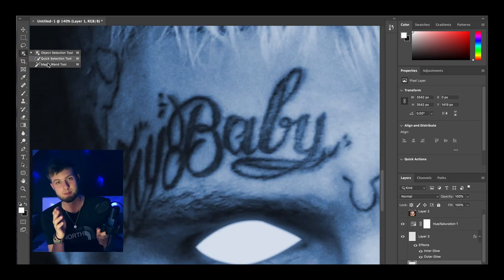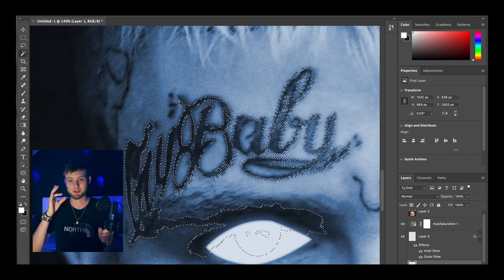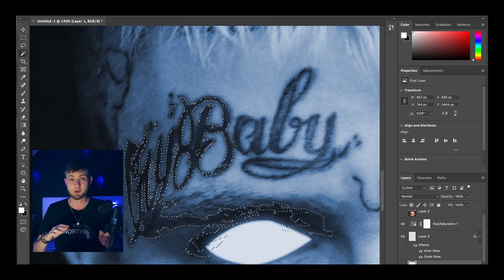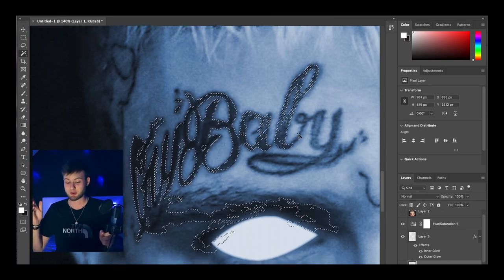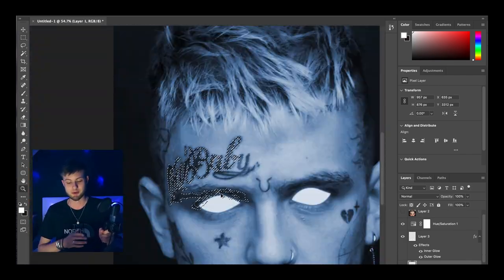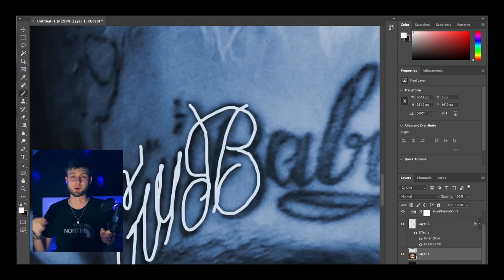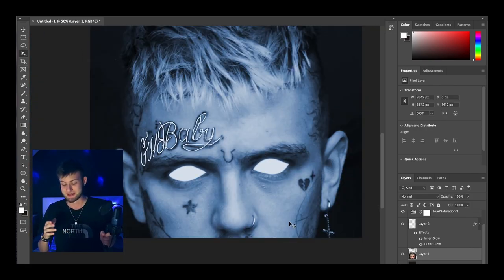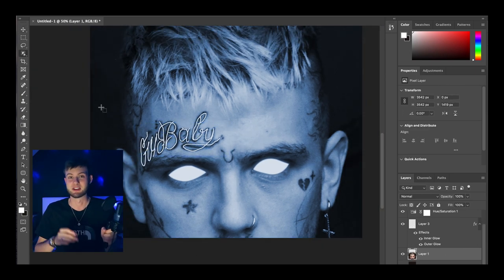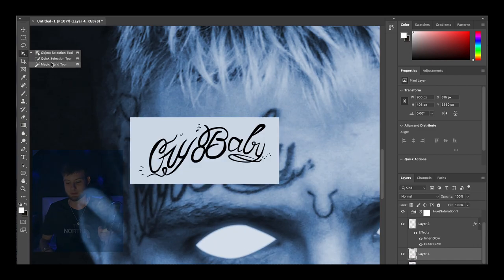For the crybaby tattoo — honestly it was a bit of a shambles. I tried going over it first using the magic wand tool just picking up the black areas; that didn't work at all and it literally just looked like glue on his face. Then I tried the brush tool and that wasn't working either, so I gave up and realised I should just use a PNG image, get rid of all the white space, and use the warp tool to move it over his head the way I wanted.